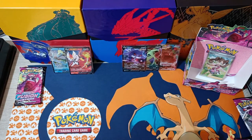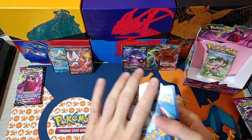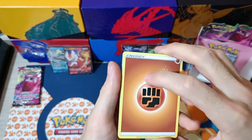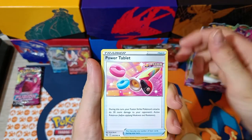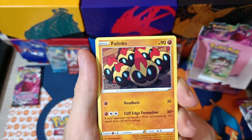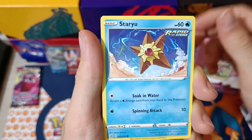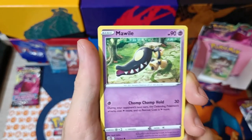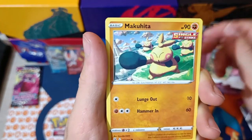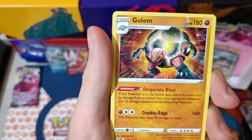Last three packs, coming up. One more pull at least. Fighting Energy, Power Tablet, Galarian Darmanitan, Phalanx Army — version 2, a Meltan, Toxel, Staryu, Mawile, Makuhita. Reverse Pansear. And we have Golem Non-Holographic. Interesting attack.